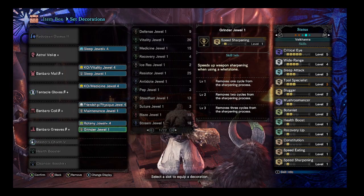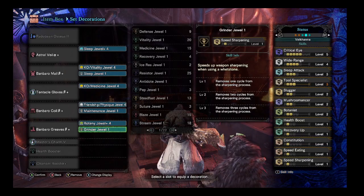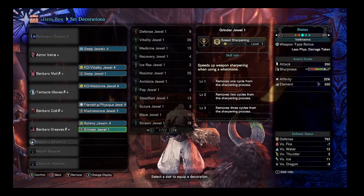And then the last one is grinder. This is just so you can sharpen your weapon faster if you ever need to. You can swap this out for whatever you want. But the point of this is to put the monster to sleep, and every time you run out of white sharpness — which this sword and shield does not have a lot of — you just get to sharpen that much faster.